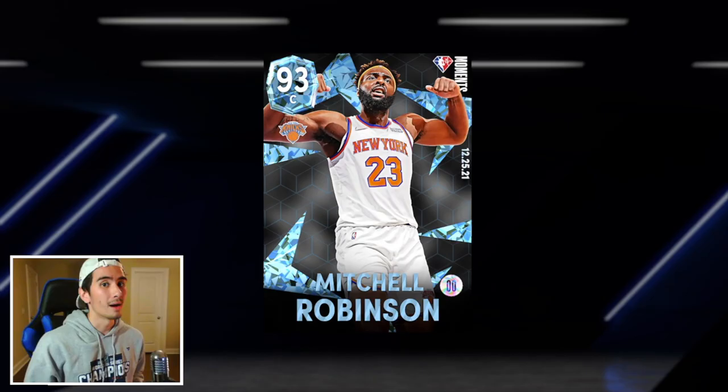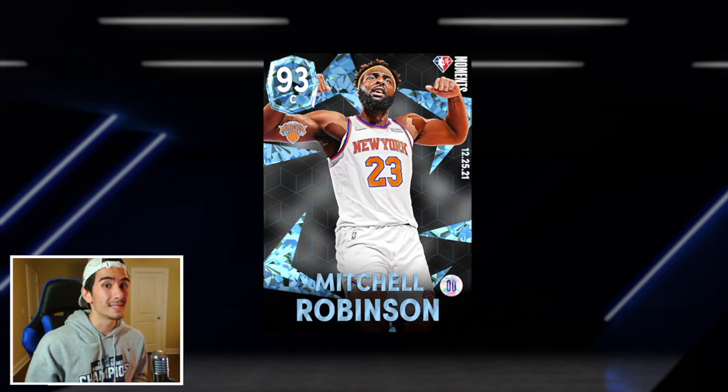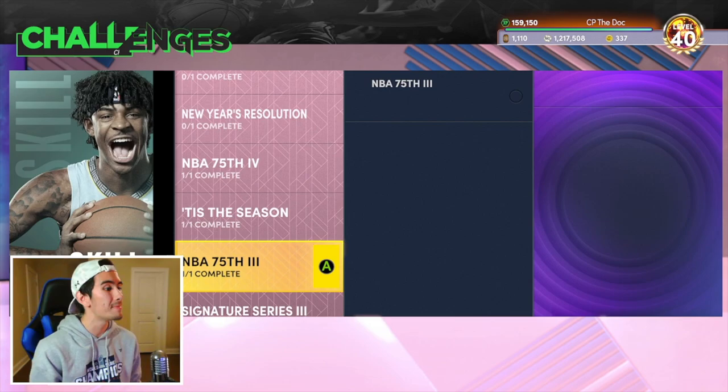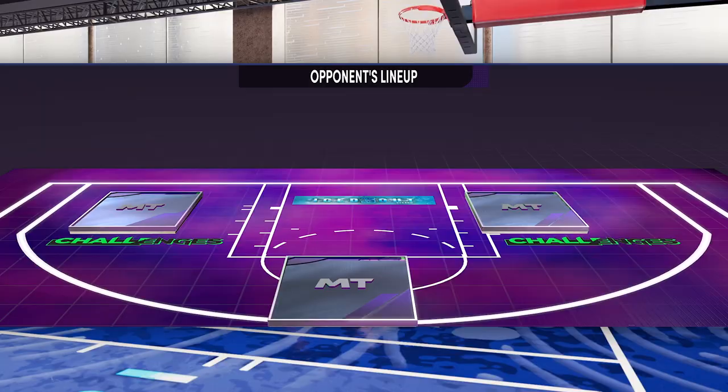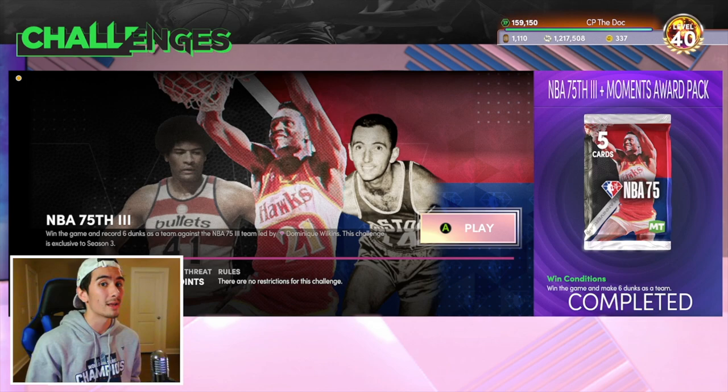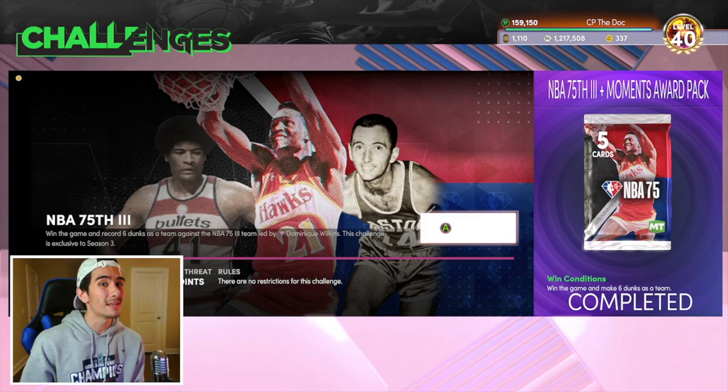If you're having trouble blocking five shots with Diamond Mitchell Robinson, then this video's for you. I'm gonna show you guys the fastest and easiest way to get five blocks and eight rebounds in one game with Mitchell Robinson. First, let me show you guys the best game to get a ton of blocks. Go to Challenges, Skill Challenges, and then go all the way down to NBA75 number three. It's a triple threat game going to 60 points versus Bob Cousy, Wes Unseld, and Dominique Wilkins. This game is perfect because it's not as long as one domination game, and it's not as short as triple threat offline. You could get these five blocks and eight rebounds in about ten minutes if you use this strategy.